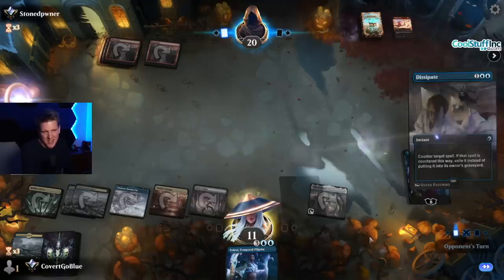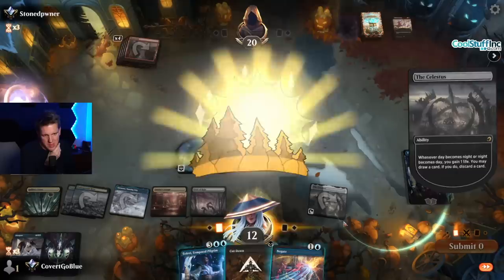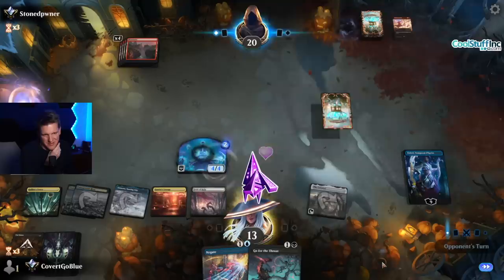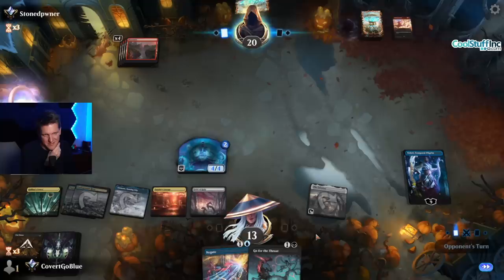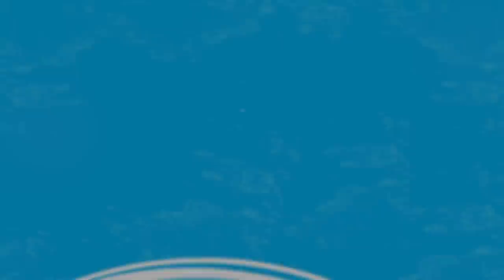Celestis and Teferi — nice team up. Had a feeling that was their last card. Predictable mono red — very predictable. It's nice to see a familiar face. Good game — you done? Don't leave, we're just getting started. Mono red, you don't get mythic on my watch. I'm glad you don't get mythic on my watch.